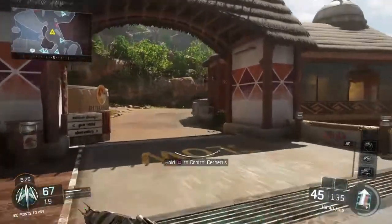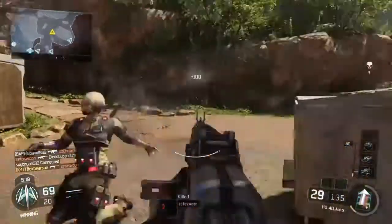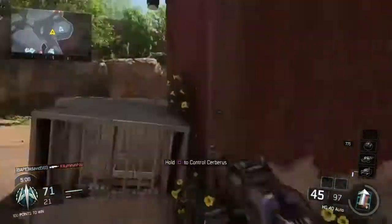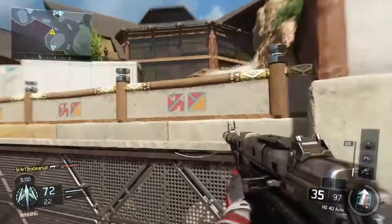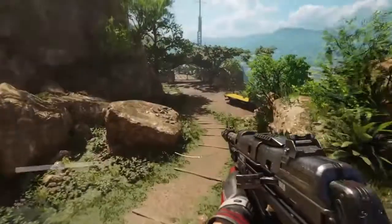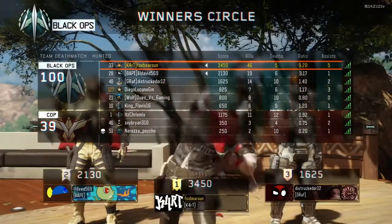Yeah, I really wish I had Scavenger so I could have kept using the HG40. That pistol was alright though — I was doing good with it. I picked it up off of somebody on the other team. I could hit backfiring medals with it. Yeah, I hit brutal. I really wish I had Scavenger. So I went 46 and 5 with the HG40 — it's a good gun both Core and Hardcore.